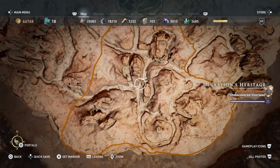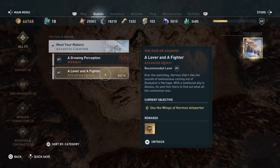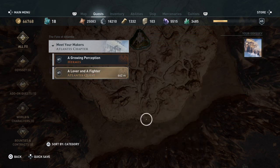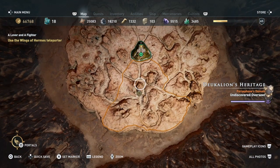So it's another viewpoint — I think they're the only things that we have to do separately on this. If you highlight 'A Lover and a Fighter' you'll get the marker come up, and if you head towards that marker, which we are going to do, you'll see a viewpoint that comes up.